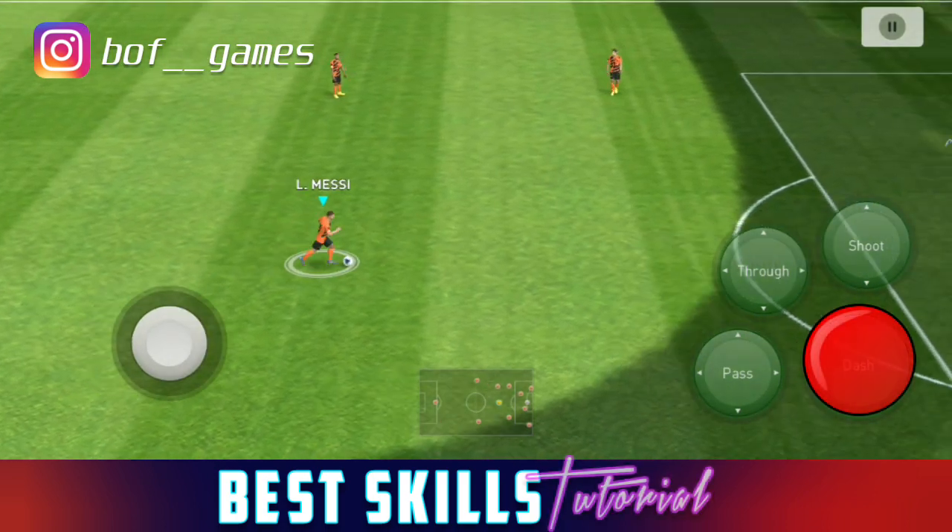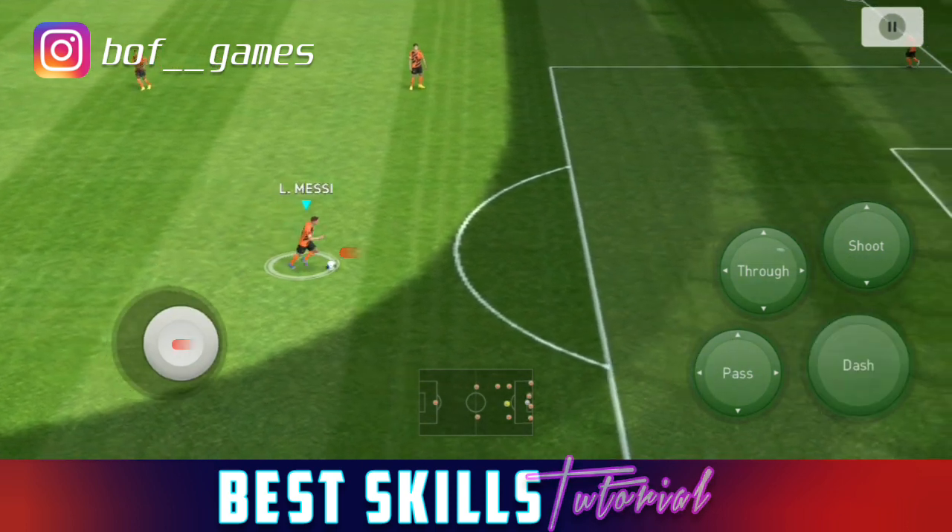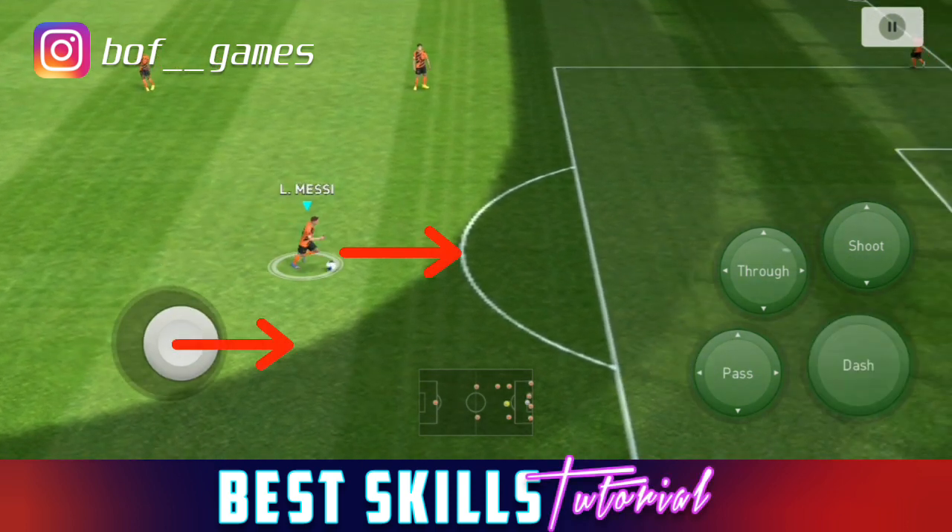Remember: you have to swipe in whatever direction that player is facing. So as you can see, Messi is facing straight toward the goalkeeper, which means my swipe goes straight.